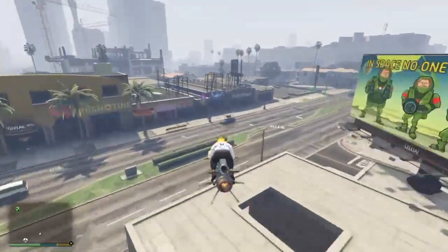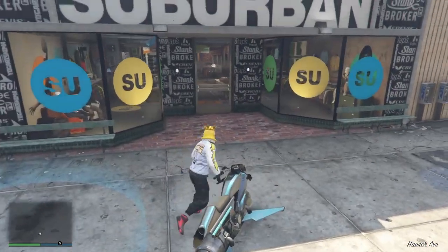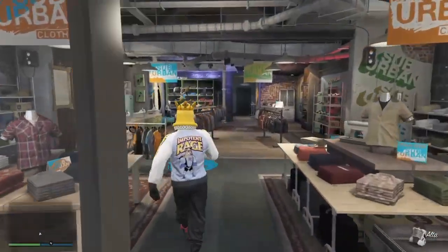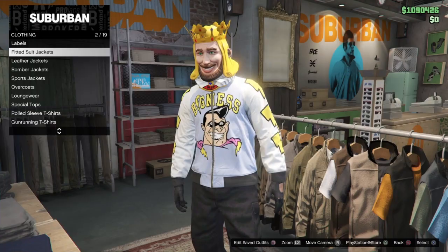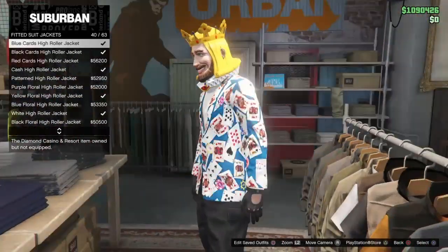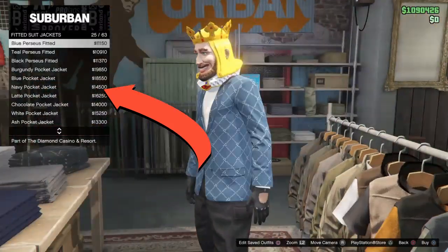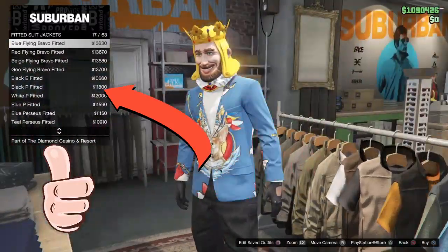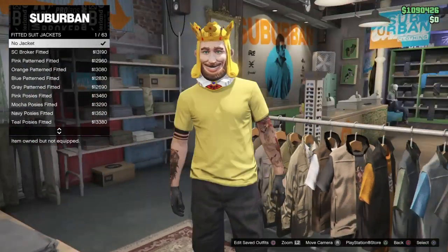Like I said, you will be able to get all the casino stuff for money instead of chips, which is pretty dope. You just want to click on this rack — jackets, coats, trousers, shoes, everything like that. Cool little glitch, that.